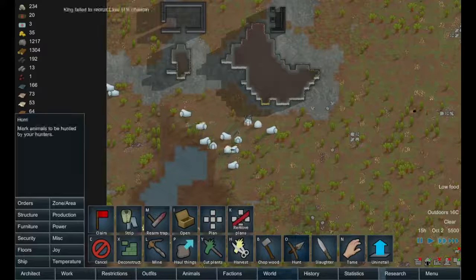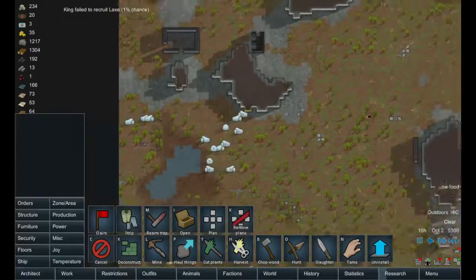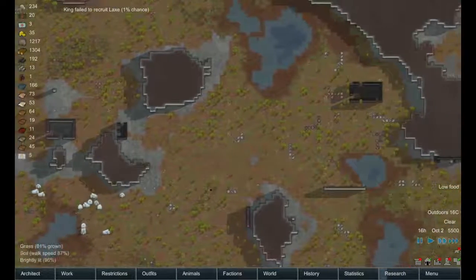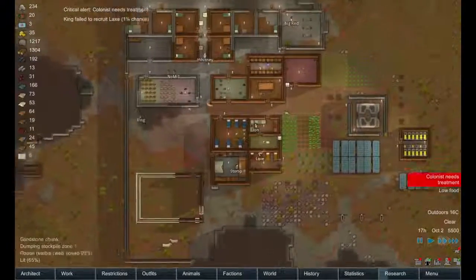So what are our two weapon options here? The great bow, I think. Let's grab that and head down to where all these animals are. Let's hunt some mufalo — let's select those. We need to stockpile some food here, guys.